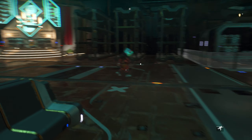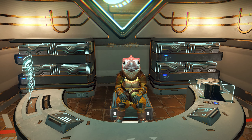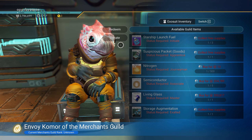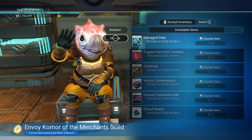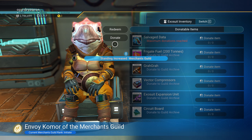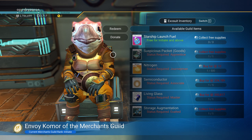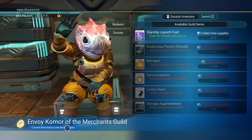Since we haven't been here, let's talk to this guy — see if we can donate anything. I hate doing it but we can always find more. Now we can get some free launch fuel. We're an initiate now, so anytime I come here I can just pick up 3 launch fuels.